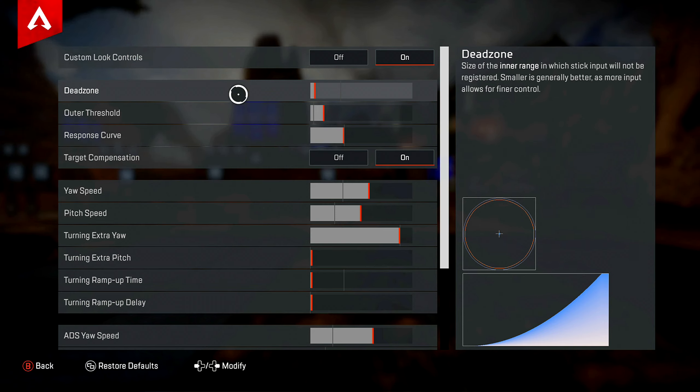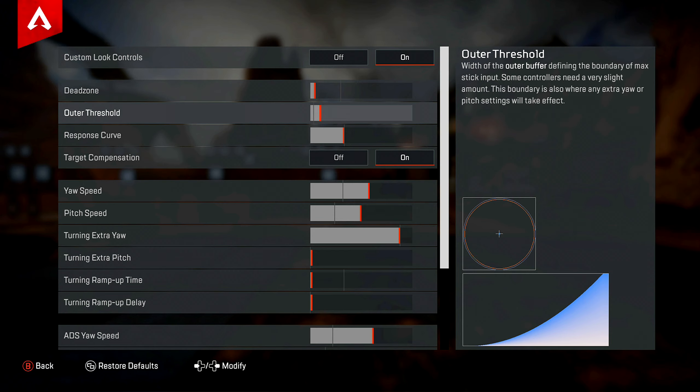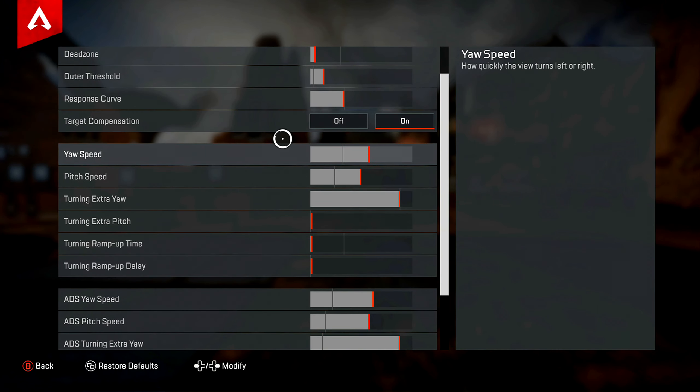The outer threshold is gonna be three clicks from the line. From where the line is, right behind the line — one, two, three, that's all. The response curve is right on the line. Target compensation — make sure that's on.